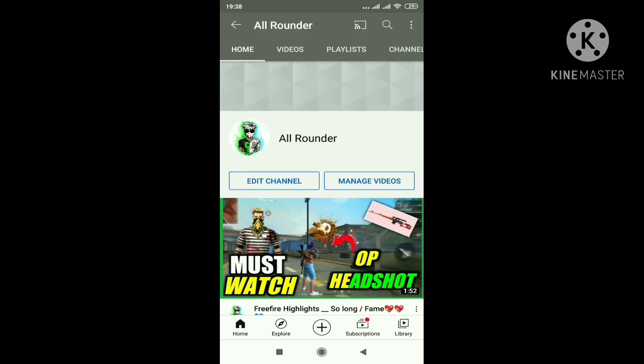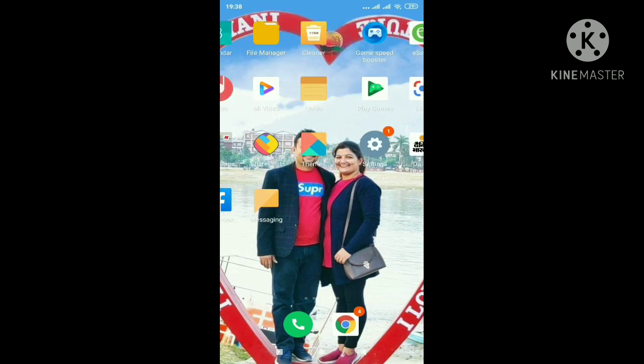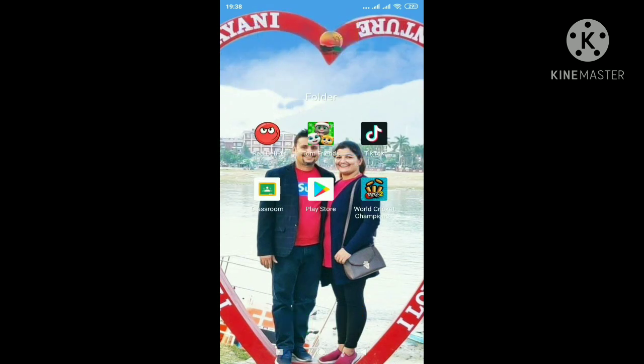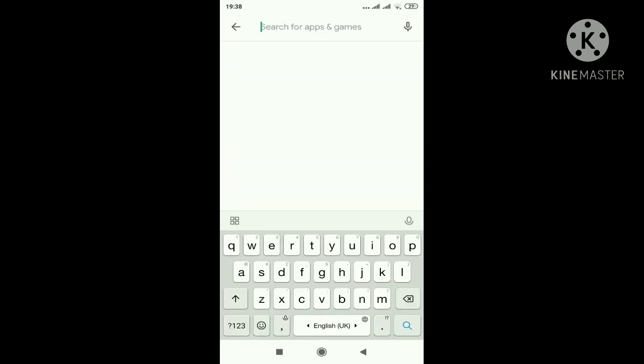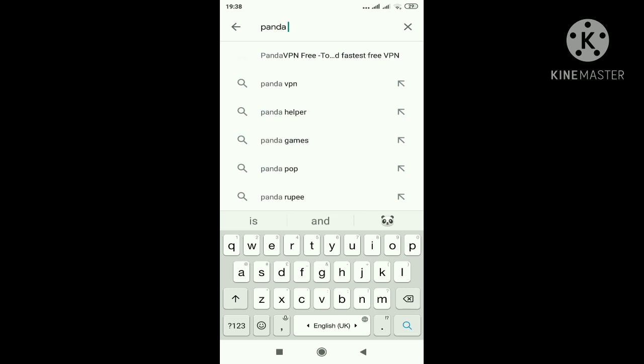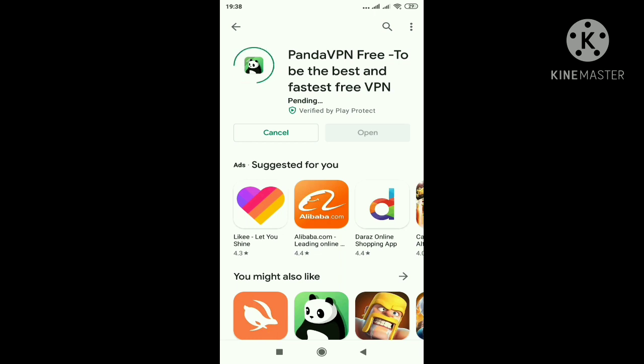So let's begin the video. First, go to your Play Store and search for Panda VPN, where you can find the Taiwan server. Install it — it is a free VPN. You can see options to add and connect VPN or connect premium VPN for other countries.